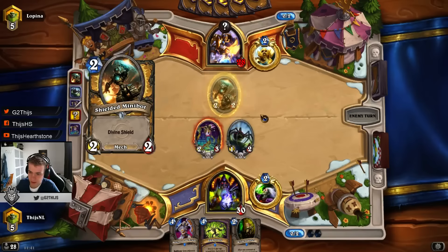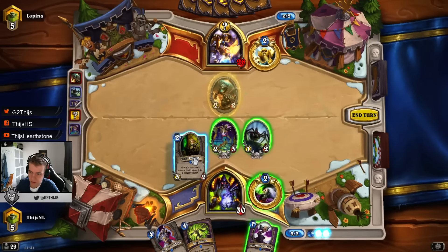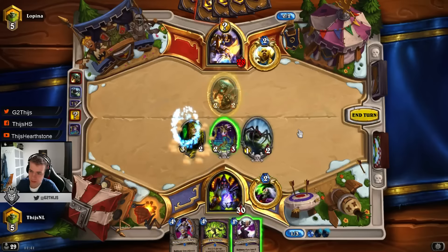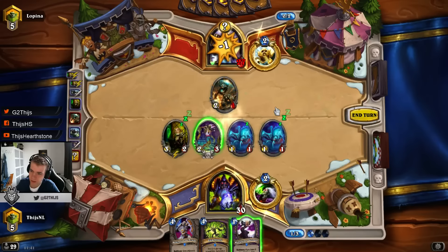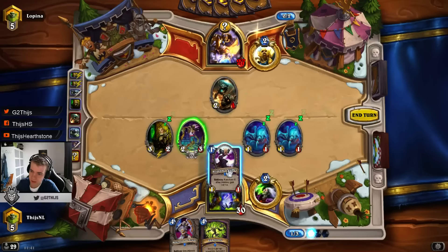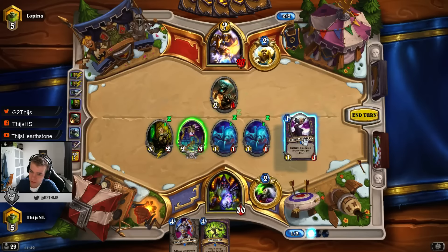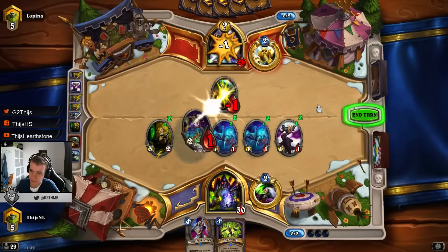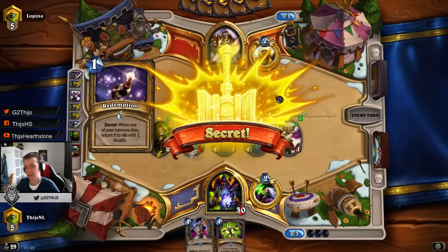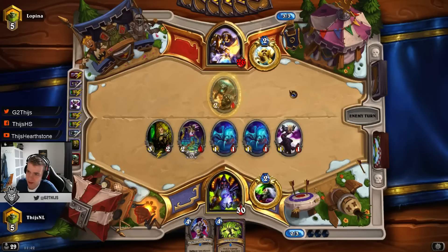We want to drop this away. We have a turn 4 of Argus. I think we play it. Might be Redemption - yeah, Redemption. That is unfortunate, but we kind of have to make this trade - he's gonna trade back and we can still trade afterwards. Let's just hope he doesn't coin Consecration.